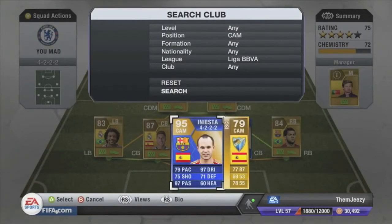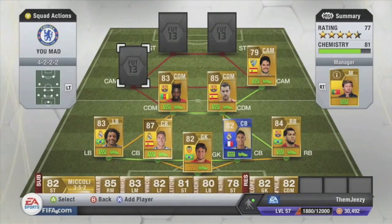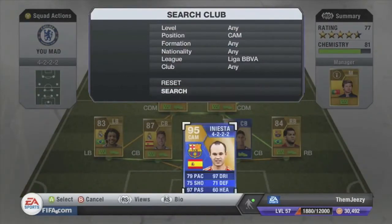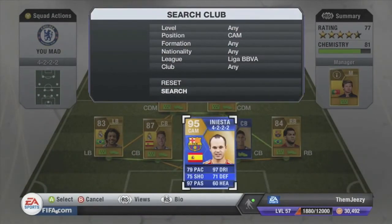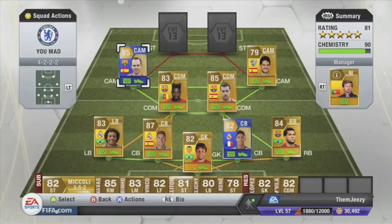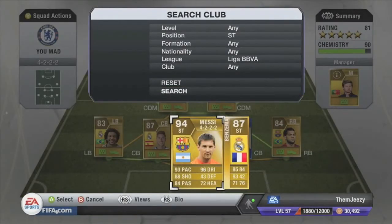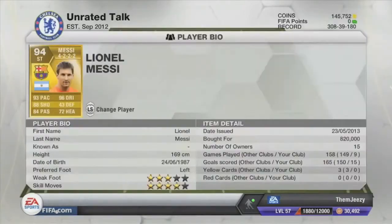For the first CAM it is Isco, who is a very, very good young player with a lot of potential. We've heard that he transferred to Madrid, but I got the Malaga version. For the second CAM it is Andres Iniesta, who actually cost me around 450K. He is an amazing player, one of my favorites, and I really loved playing with him.